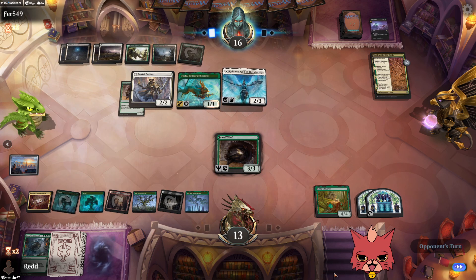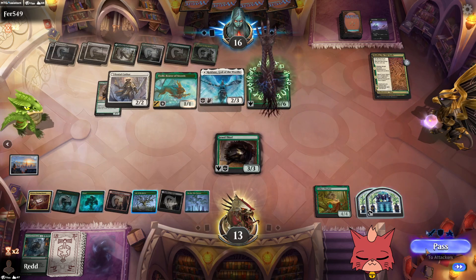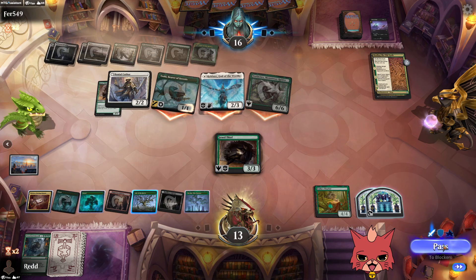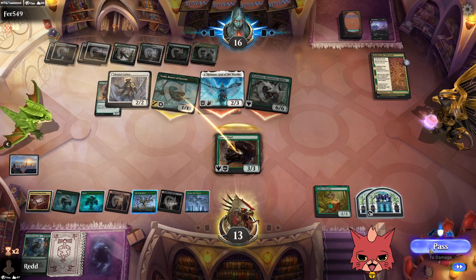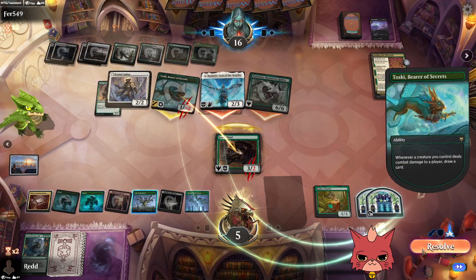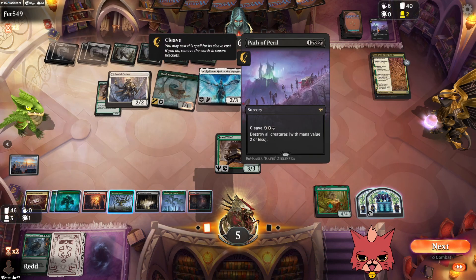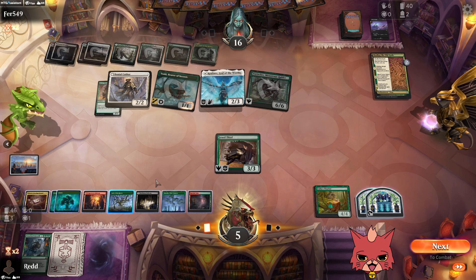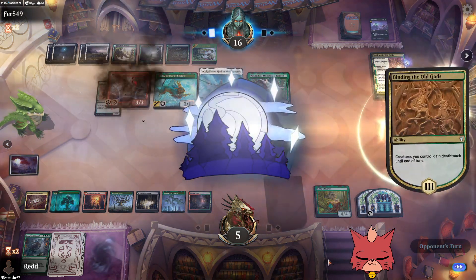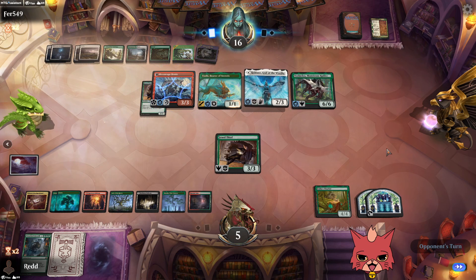All that draw power the opponent got last turn is probably a nail in the coffin. We are super dead — they know exactly what to swing with. We'll let the opponent play this out since we're dead next turn. Giving Toski deathtouch is huge and cool! Luminarch, Blood Chief's Thirst — GG opponent!